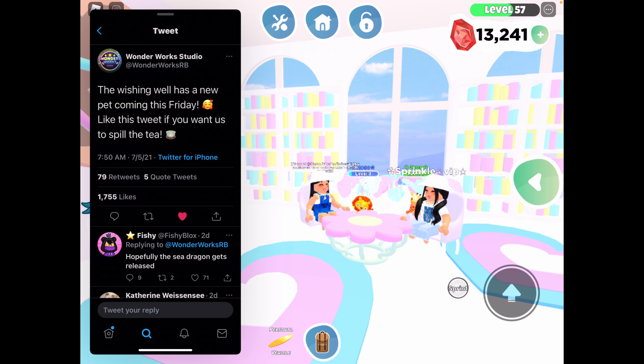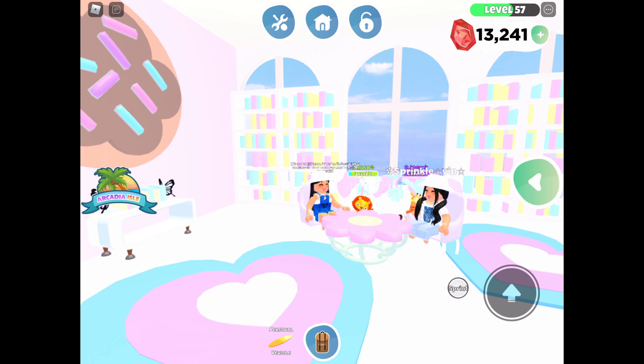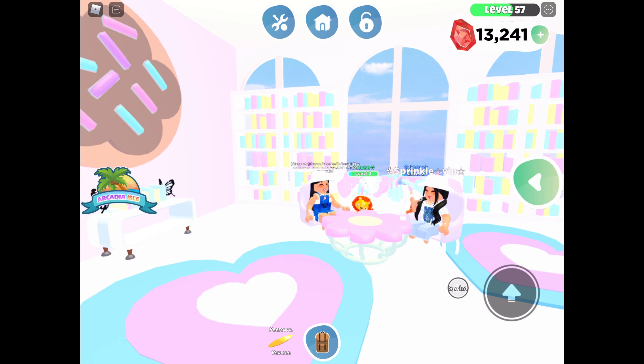So the first thing is you can look up the tea at Wonderworks RB on Twitter, and if you don't have Twitter, here's the tea right here. It says the wishing well has a new pet coming this Friday — like this tweet if you want us to spill the tea. We liked it obviously; we wanted to.